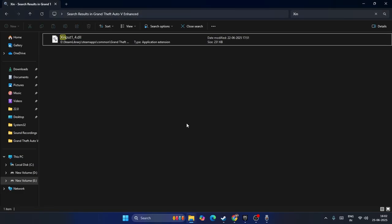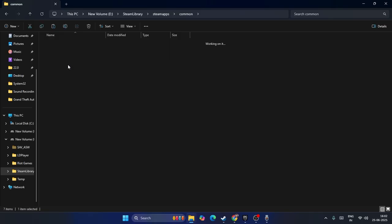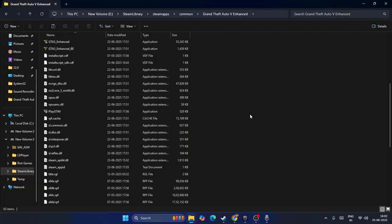Once you delete it successfully, go back to the same installation folder. Confirm that the XInput folder has been successfully deleted.